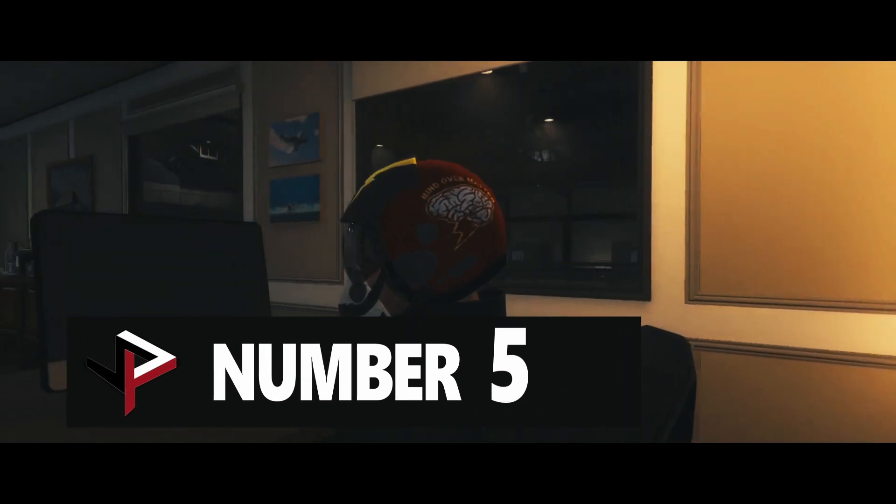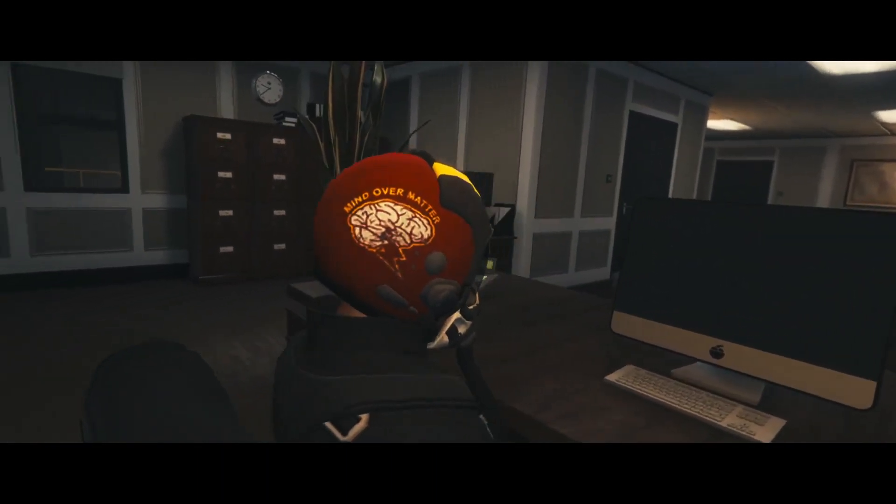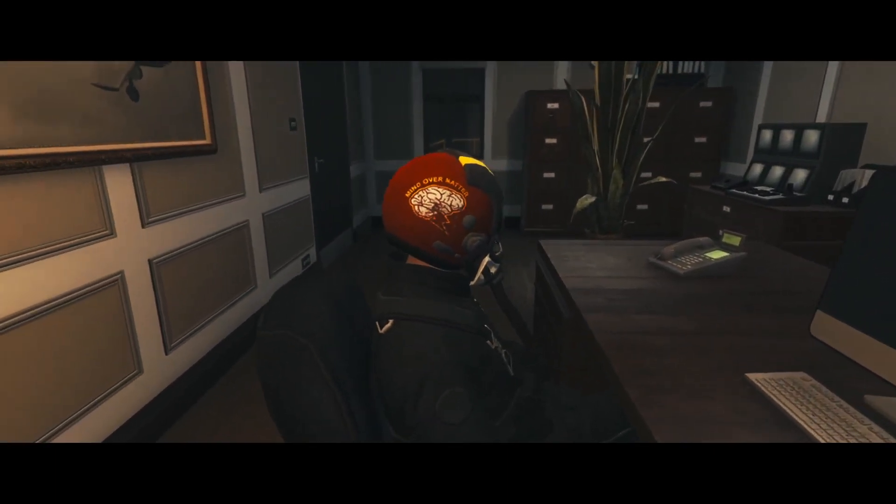The fifth helmet is red, yellow, grey and white, that says 'mind over matter' on either side with a giant brain that has a lightning bolt coming from the bottom of it.